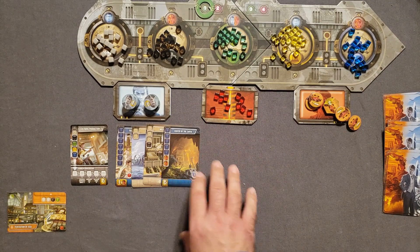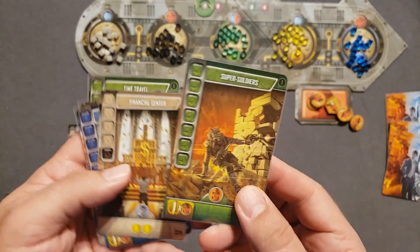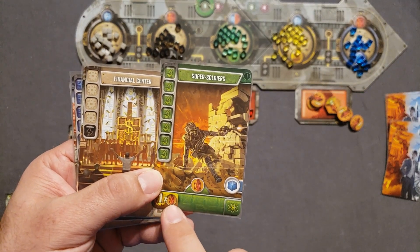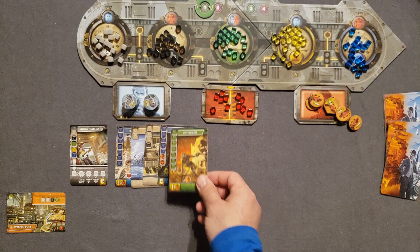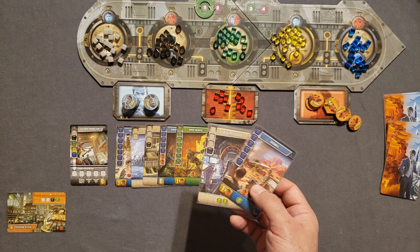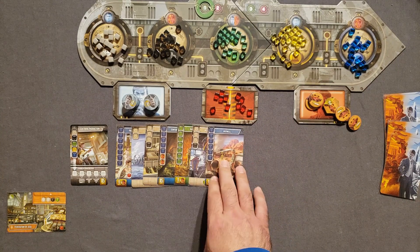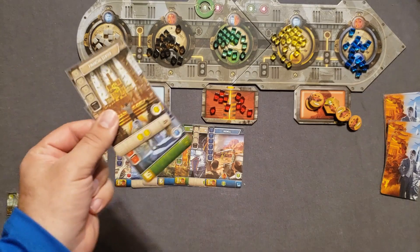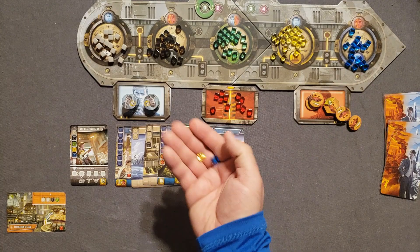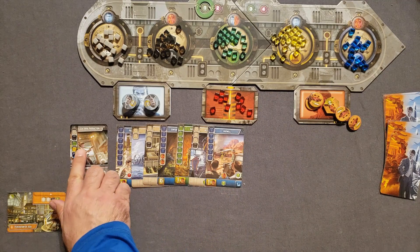Now that I've done my first hand of five cards, I grab another hand. I definitely like the Super Soldiers — it takes a lot of science but boosts my General's points and gives me a General. I also have Research Center for more science, and Roswell, which will also boost my General's points. I'm going to recycle two cards for one gold and one exploration token.